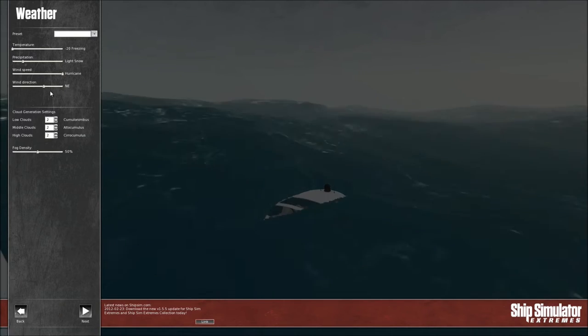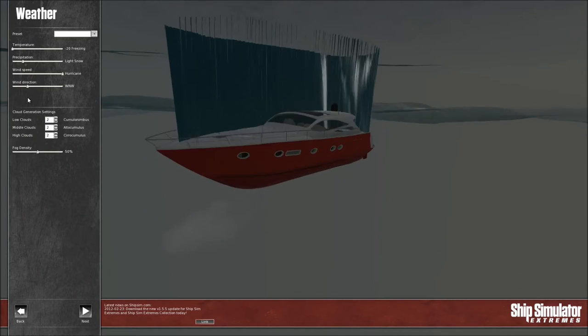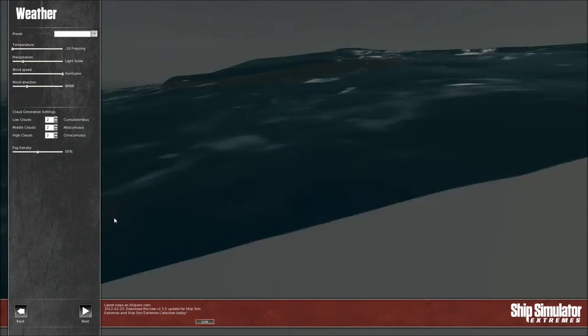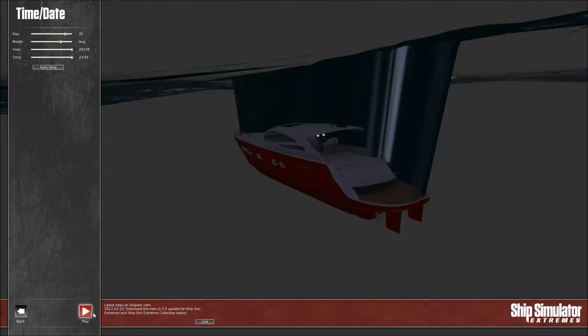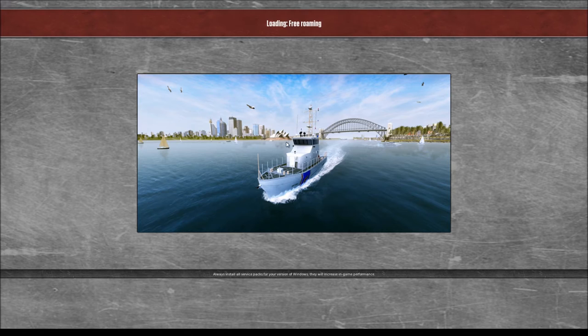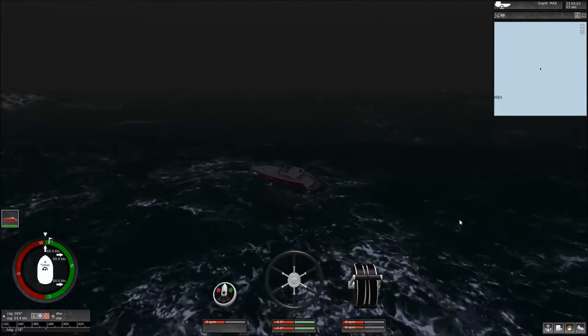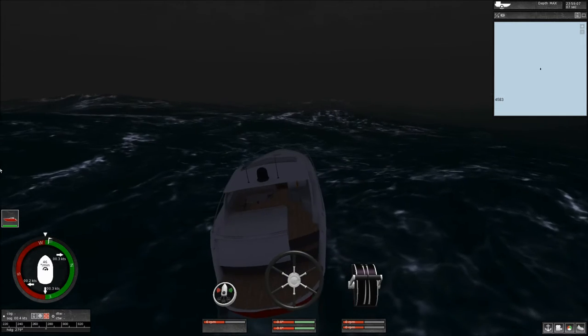That does not look like hurricane to me — the water waves aren't big enough, come on, we can do better than that. West northwest. Okay, the boat does not like that. So let's see what happens when we actually launch this thing. Okay, this is better — there's no snow for some reason, but whatever, I guess we're gonna have to deal with that.